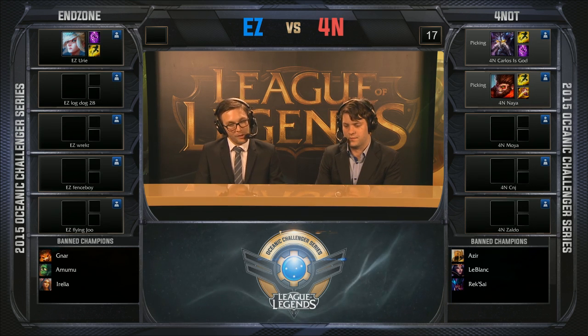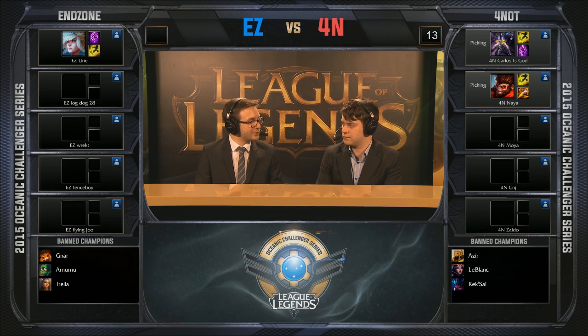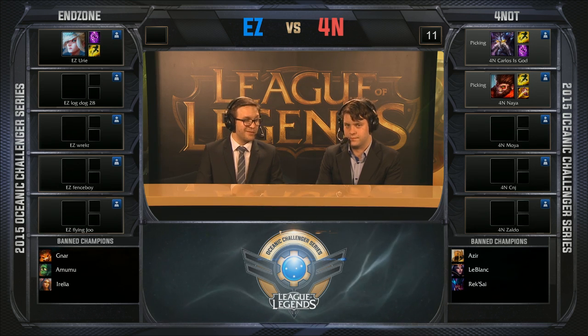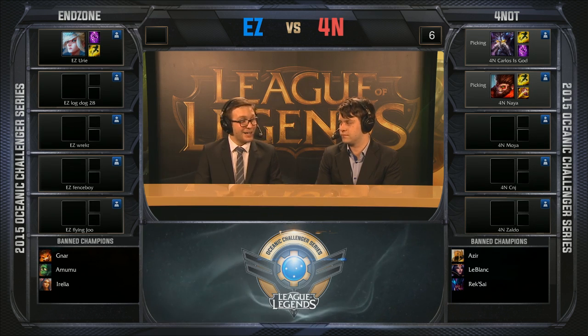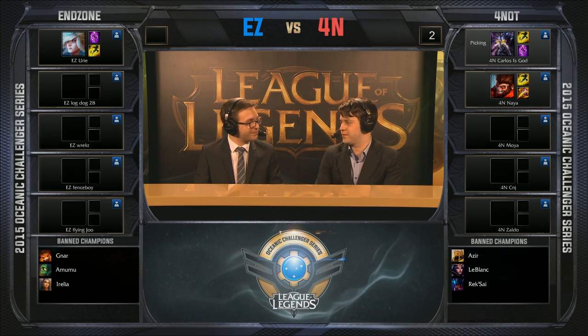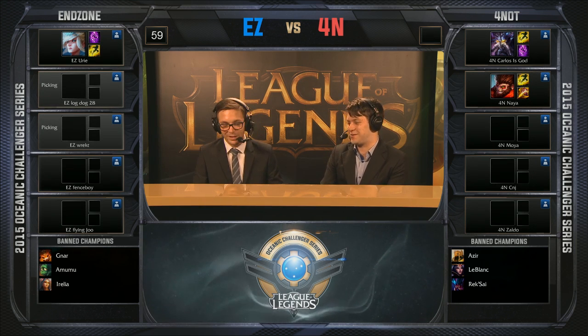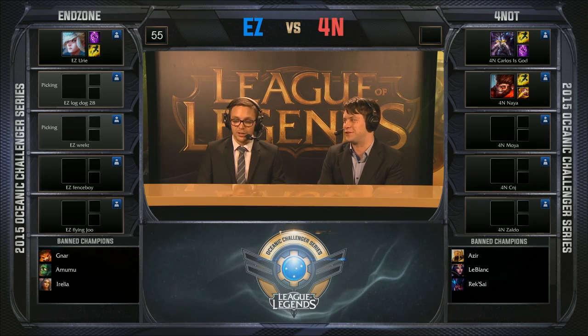Naya going, once again, looks like it will be the Wukong as well. That hover on Kassadin — I won't talk about until it's locked in, but it's a very smart hover because Kassadin is so versatile in mid and top at the moment and is versatile in build paths as well. Flex picks are so important, especially in early stages of the draft, and now we can talk about it because Kassadin and Wukong are locked in.